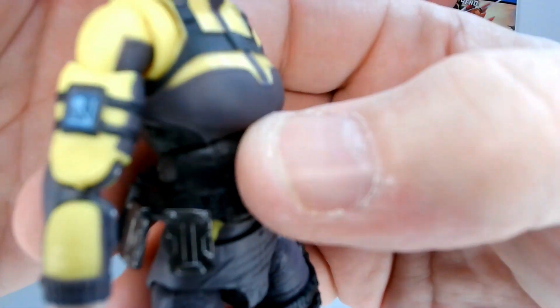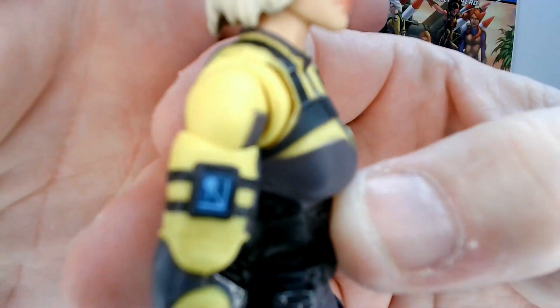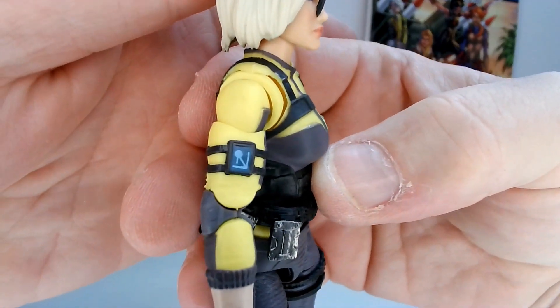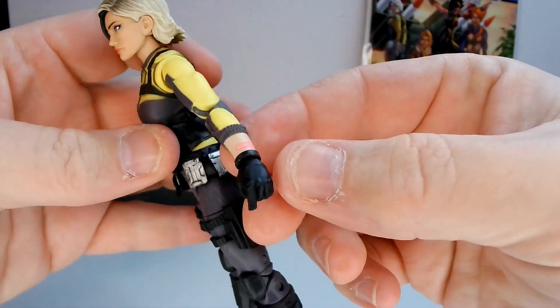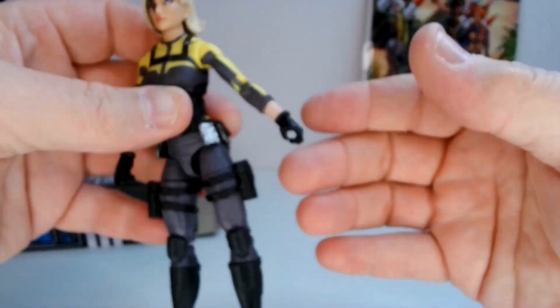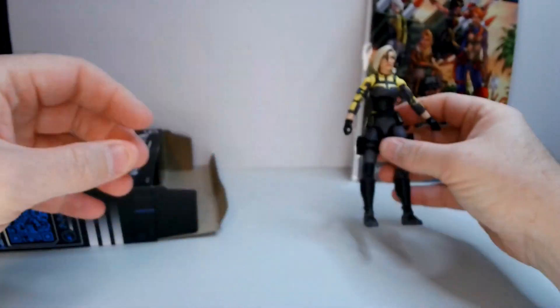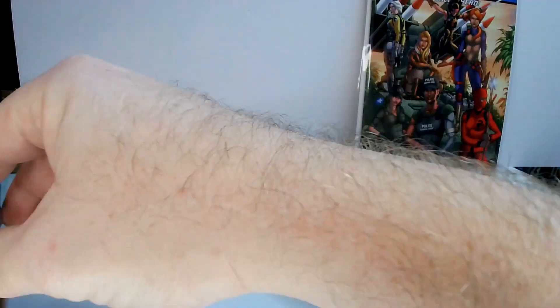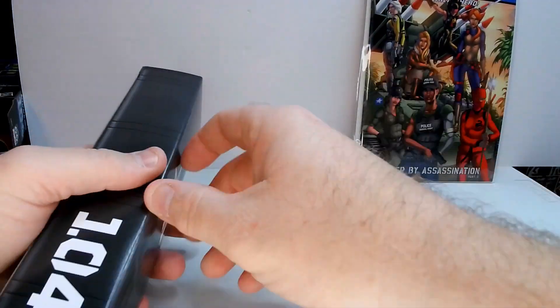She's got a little patch thing there — probably tactics or something — and then she's got her band-aid that I don't think we've ever figured out what it's actually for. Let's go ahead and get her weapons out and check them out, because I want to see these Mantis blades.